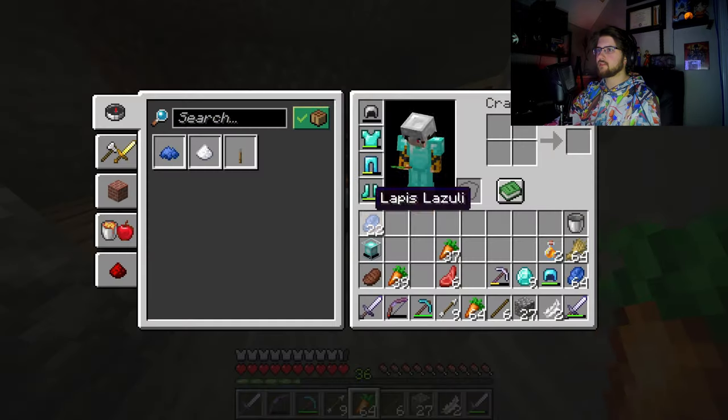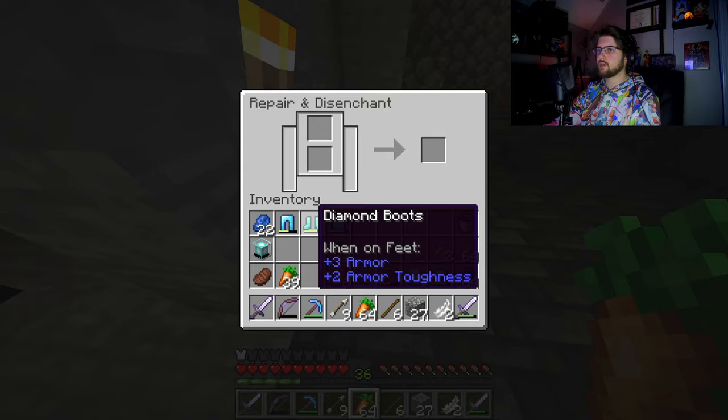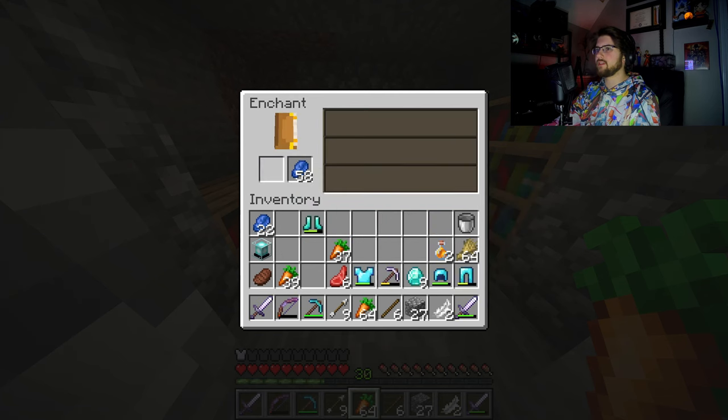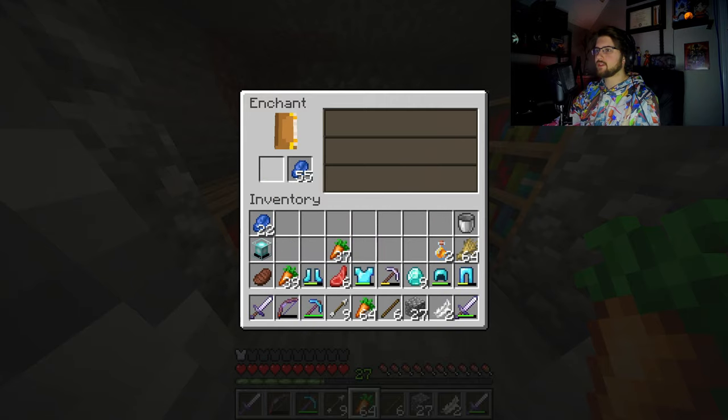Respiration 3, Unbreaking 3 — I'll take it for now. I'll take whatever I can get, and if I feel like reforging I'll reforge it, if not, no big deal. We got Protection 3 — let's go! And then Protection 4 — ooh, even better! And Destroy 2 — ooh, and Protection 3 as well! Let's go!